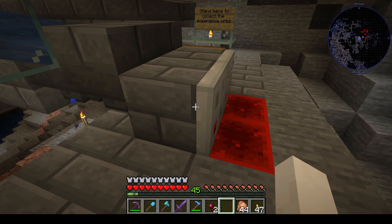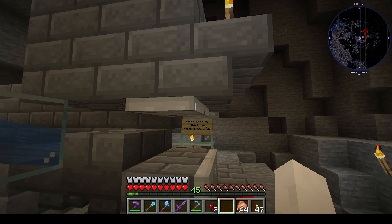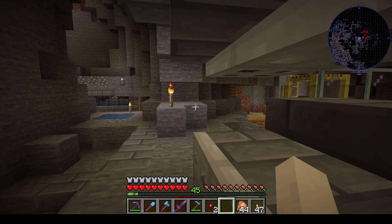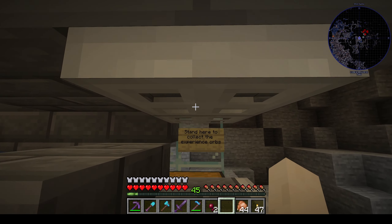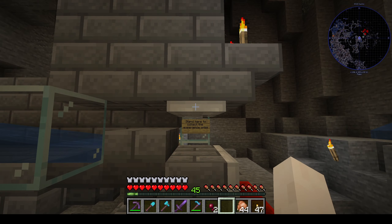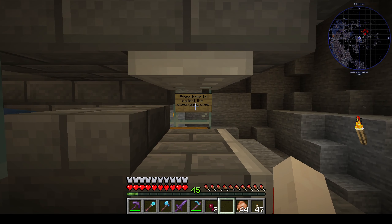Next layer up. We did the floor layer, we did the hopper layer. The next layer up is this one. You have nothing above where you're standing, because that's where your head is. Then you have these trapdoors attached to the block above — we haven't placed them yet since we're going bottom up, but you'll have to place that afterwards. Those are above the solid block here.